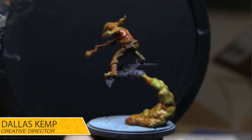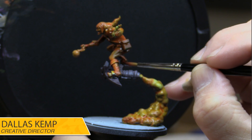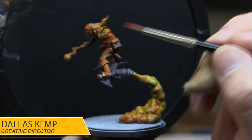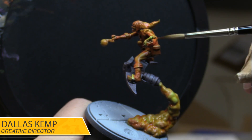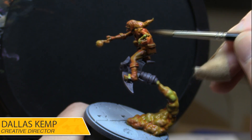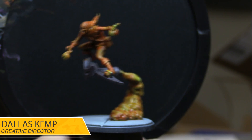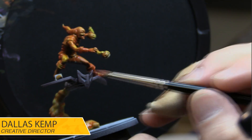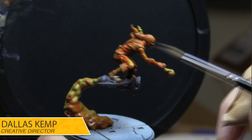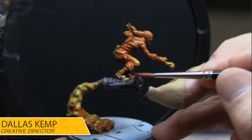More red — but not on the pumpkin bomb, let's not put red on the pumpkin bomb. So Red Goblin's clothes and everything are all one color, so the trick is going to be differentiating between all the elements. That's where the black is going to start coming in — because we need to create definition between the elements.